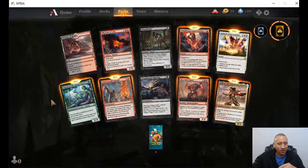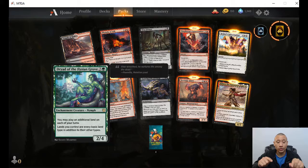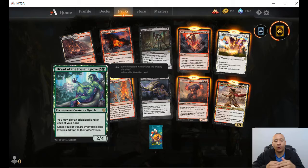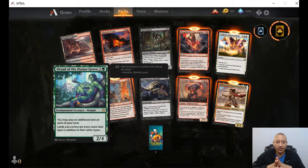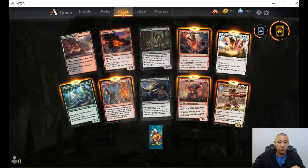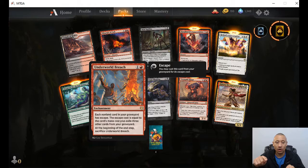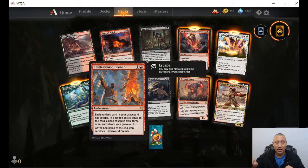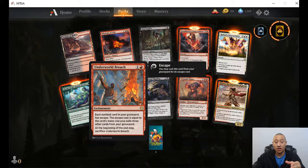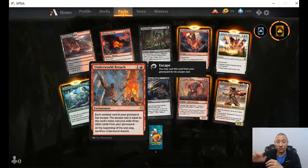Dryad of Ilsean Grove — two colorless, one green. You may play an additional land on each of your turns. Lands you control are every basic land type in addition to their other types. That's a great way for your multicolored decks — if it's every other land type, it's going to be able to produce that kind of mana as well. Underworld Breach — enchantment, one red, one colorless. Each non-land card in your graveyard has escape. The escape cost equals that card's mana cost plus exile three other cards from your graveyard. So stick this out there, pay that card's casting cost plus exile three other cards, and you can bring back whatever you want.